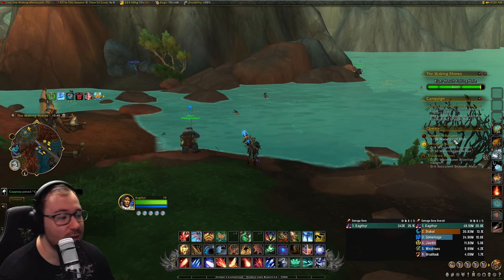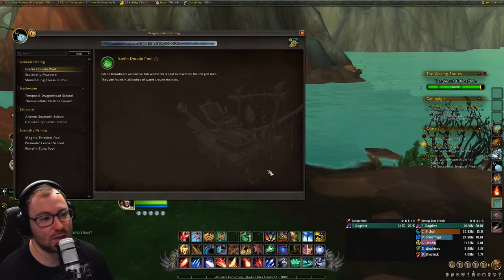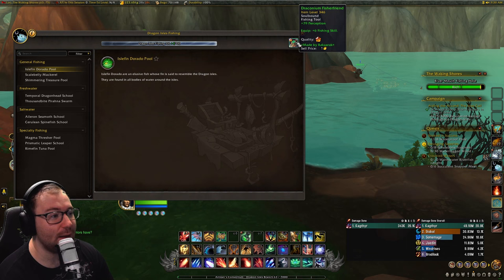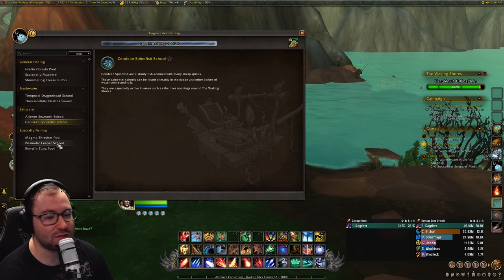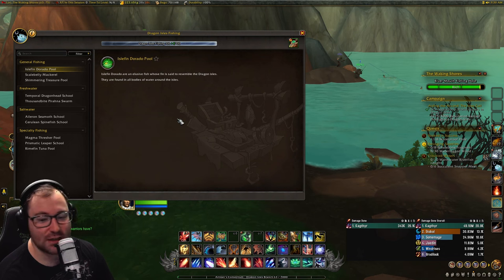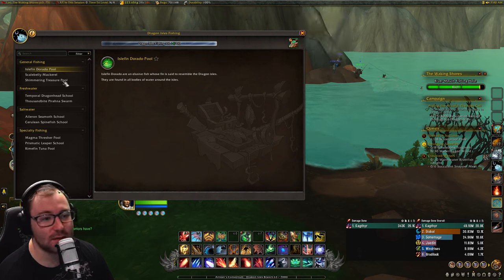Let's get into the video. The very first thing you should do — same as with every other profession — once you learn fishing is go to the auction house and buy gear. I went with a Draconium Fisher Fiend for 79 perception. Perception causes more rare fish to appear. There isn't really a way to click on these and see the stat values, but going off the previous stat values from other professions, I think perception is the best because it gives you a lot of rare fish you might not normally get.